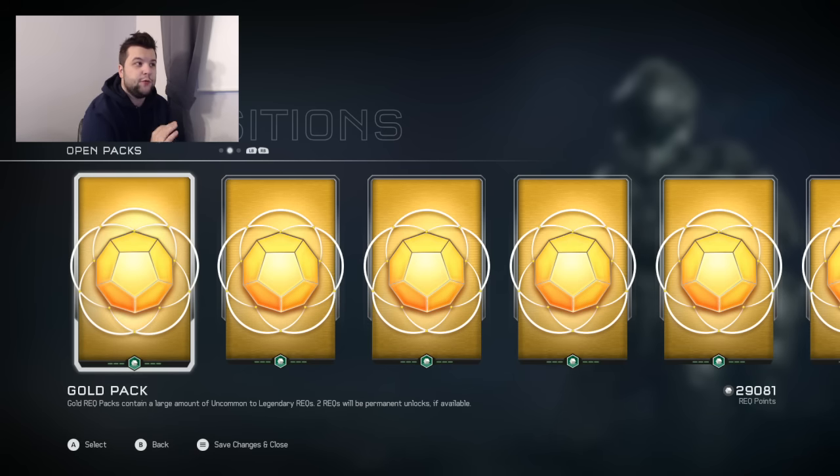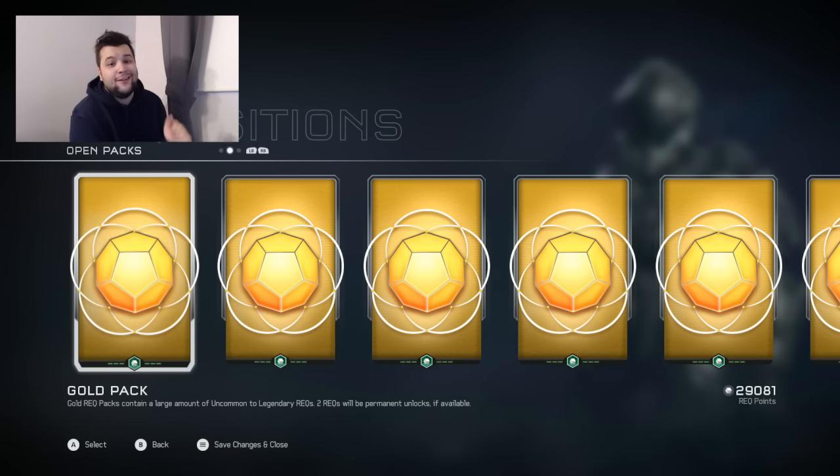Let's just get started opening some of these rec packs. As you can see on screen I have 10 right now. I'm going to try to go through them at a rather fast pace, then go into my actual collection, look through some stuff, sell the stuff I don't need like a million needlers, mongooses, and ghosts — which I guarantee I'm going to get. First pack, let's go.